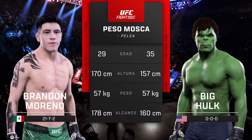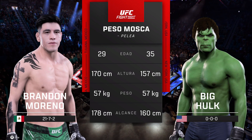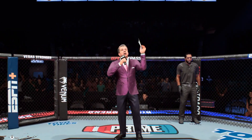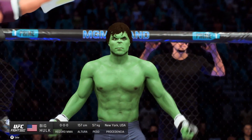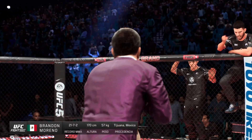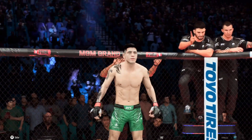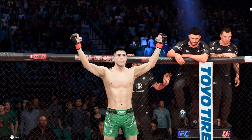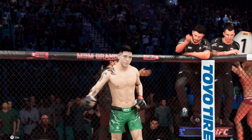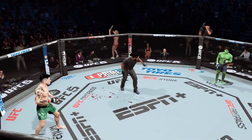Our tale of a take for this flyweight fight. Here now, the veteran voice of the Octagon, Bruce Buffer. Ladies and gentlemen, this fight is three rounds in the UFC flyweight division. Introducing first, fighting out of the blue corner, Hercules. And now introducing his opponent, fighting out of the red corner, presenting the former UFC flyweight champion of the world, Brandon 'The Assassin Baby' Moreno. Ready? Ready? Let's do it.